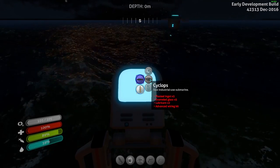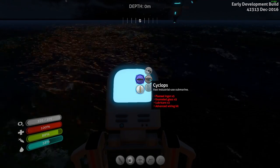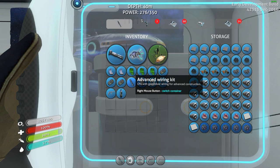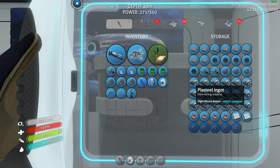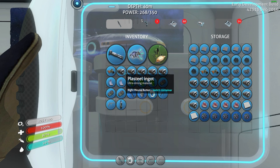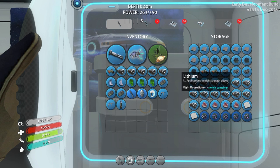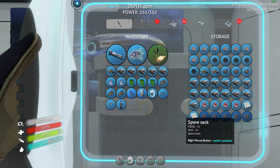You can construct the Cyclops at the mobile vehicle bay. To build it you need five plasteel ingots, five enameled glass, two lubricant, and one advanced wiring kit. An advanced wiring kit is a computer chip plus a little bit of gold. A plasteel ingot is made out of a titanium ingot — you take ten normal titanium and run them through the fabricator to get a titanium ingot — and then you add one piece of lithium to get a plasteel ingot.